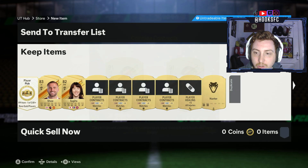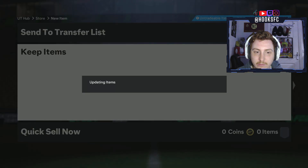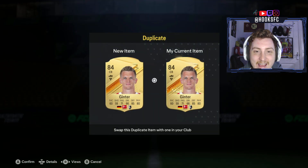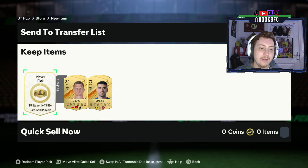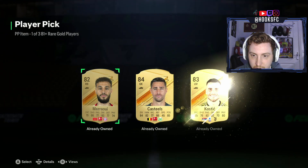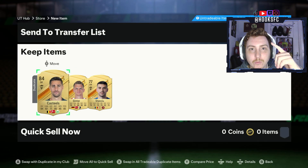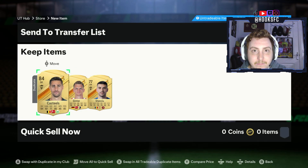I've got an Erling Haaland loan as well — I've already got Erling Haaland tradable, so GG's, thanks for that. For the player pick — one of three 81 pluses — it's going to be an 84-rated Casteels. Hope you've enjoyed — let me know in the comments what you got in your Prime Gaming pack, and we'll see you guys next time!